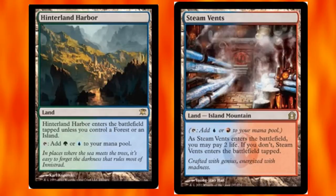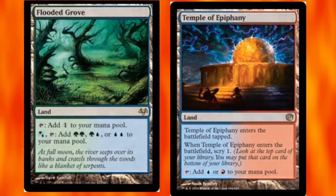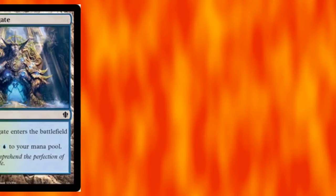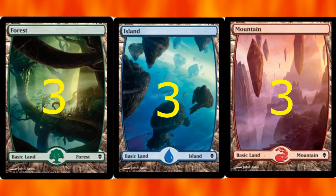The check lands: Hinterland Harbor, Rootbound Crag, and Sulfur Falls. Then the temples: Temple of Mystery, Temple of Abandon, and Temple of Epiphany. The filter lands — Flooded Grove, Fire-Lit Thicket, and Cascade Bluffs — are so good in EDH, even more so in this deck. I also run Simic Guildgate and Gruul Guildgate; they're the only lands that come in tapped aside from the Bivouac, and on the first turn it really doesn't hurt. I finish the land base with three Forests, three Islands, and three Mountains.